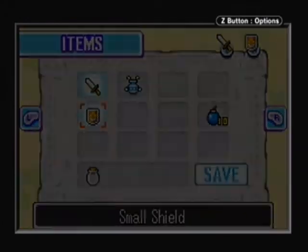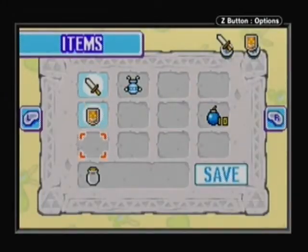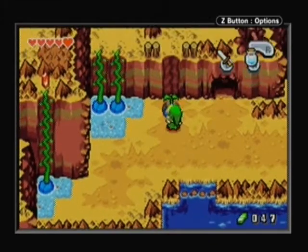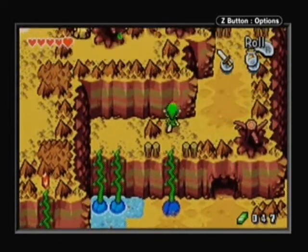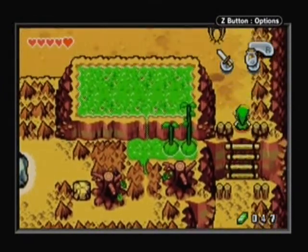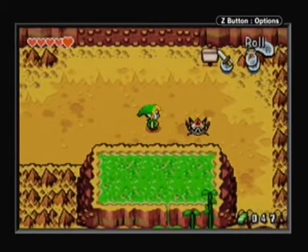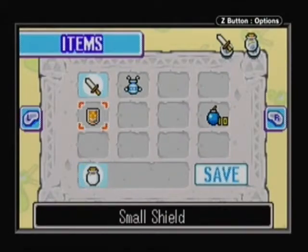This cave also has bombs in it, so get those if you need them. We need water — just get some water from there, pour it on the plant and you're done. But don't refill your bottle with water just yet. I missed the red rupee in the bottom left corner, but that's not a big deal because our wallet gets filled up soon enough anyway.